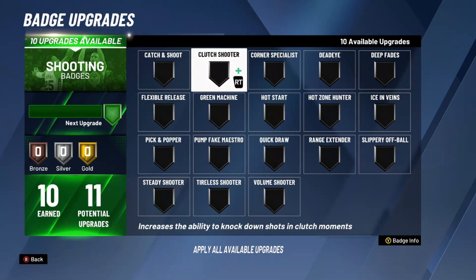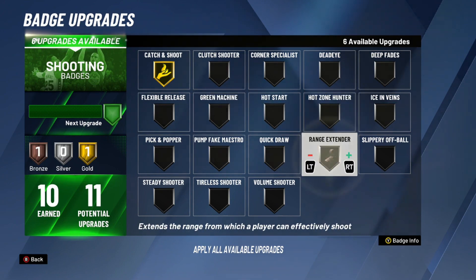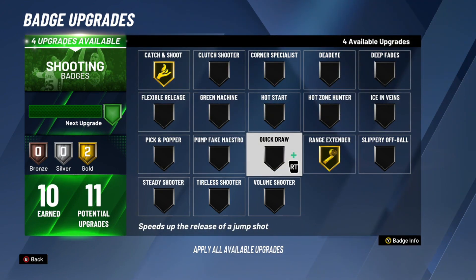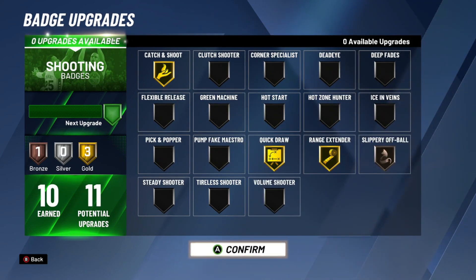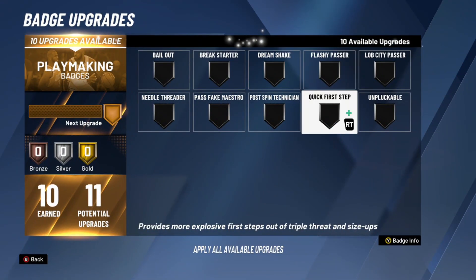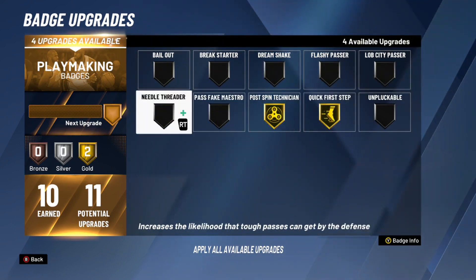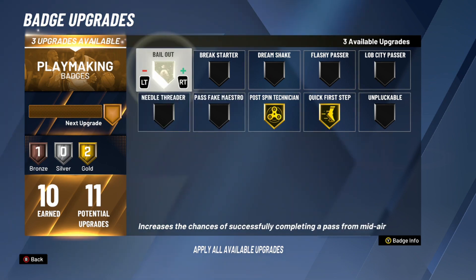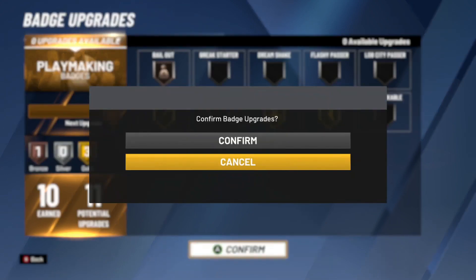The crazy part is I get 11 shooting badges and I don't really know what to put, but maybe catch and shoot. I don't have hot zones so that's not great. Quick draw — obviously gotta have that. Slippery off-ball I think is a very good bronze badge. Post spin technician is godlike, throws people out the way. Quick first step gives you a crazy speed boost. Bell out and needle threaded — but unplugable on a center that has no ball control is pointless.